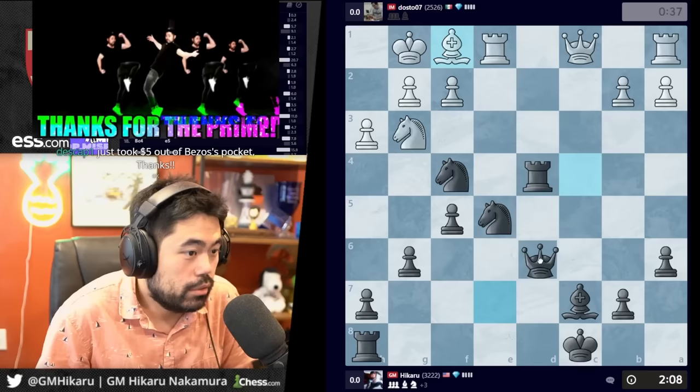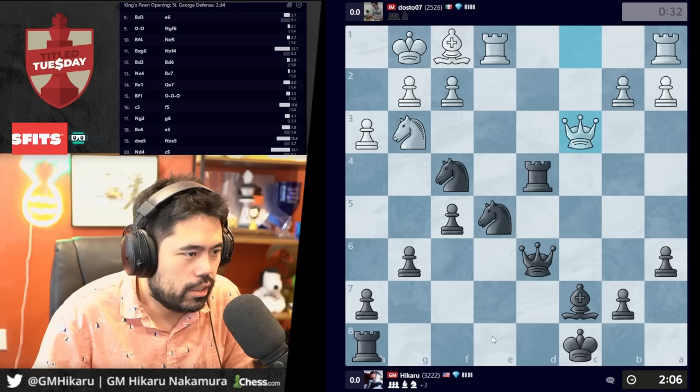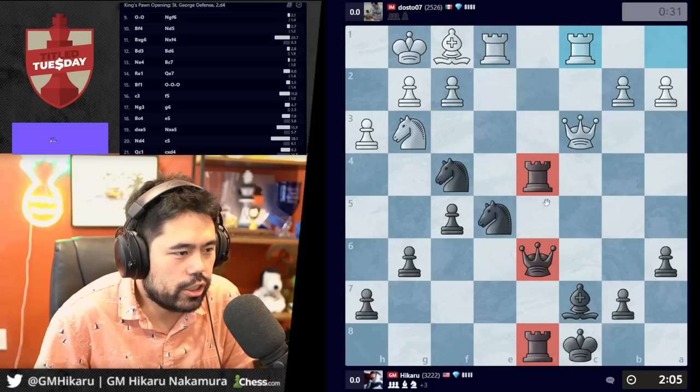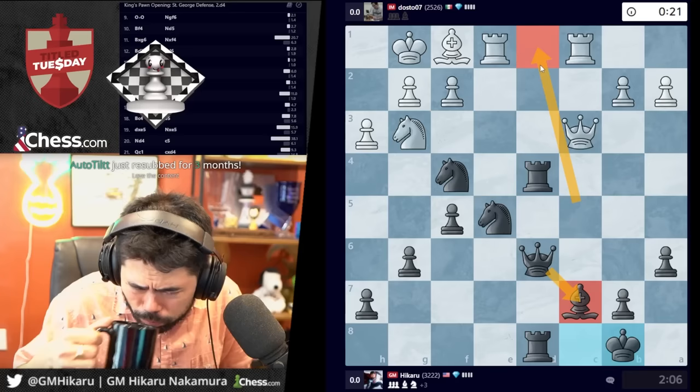I appreciate it. He can play on, but it's a bit much with all my dark-square control and these knights to expect to survive. He'll just go here — I've got the linear triple stack, just gonna slide. I actually hung queen c7, but I'm still winning with rook d1 at the end. Yeah, I did hang queen c7, but it doesn't matter — I'm just winning.